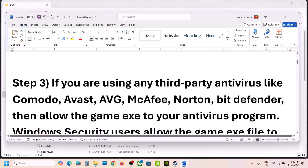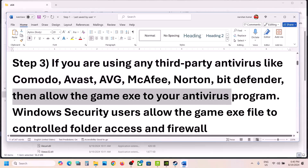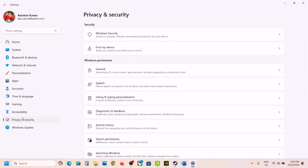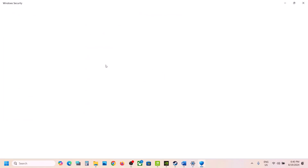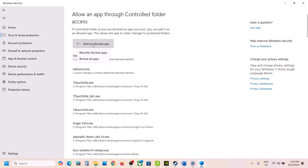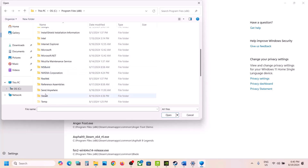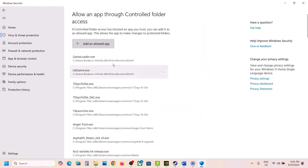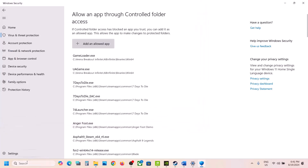The next step is antivirus exceptions. If you're using a third-party antivirus like Avast, Norton, Defender, or McAfee, allow the game exe file in your antivirus program. If you're using Windows Security, open Windows Settings, go to Privacy and Security, click on Windows Security, then Virus and Threat Protection. Scroll down to Manage your ransomware protection, click Allow an app through Controlled Folder Access, click Yes, then Add an allowed app. Click Browse all apps, go to the game installation folder in C drive > Program Files x86 > Steam > steamapps > common > game folder, and add the launcher and game exe file. Then click Browse all apps again, open bin > x64, select the exe file, and click Open.